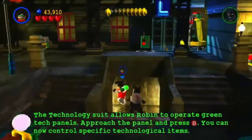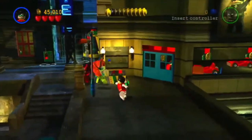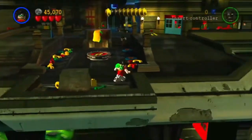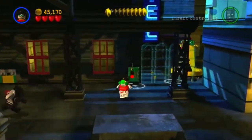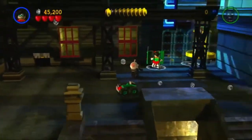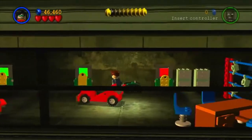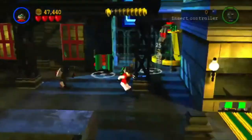Once you're finished building that, you want to make sure you head down there because there are two brief studs down there, and you can see we already have True Hero status. Anyway, just destroy everything — now that you're playing as Robin you can pick up all the studs, press the buttons, and destroy everything in there.